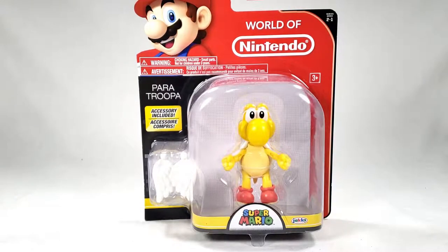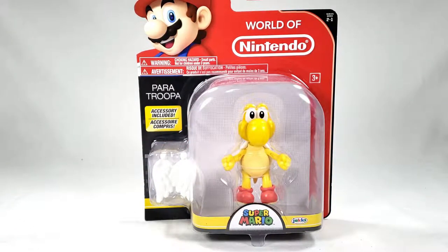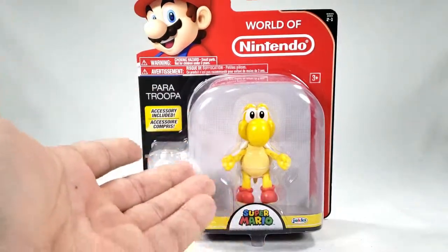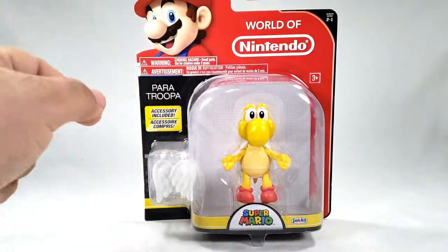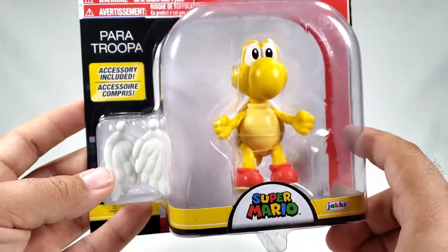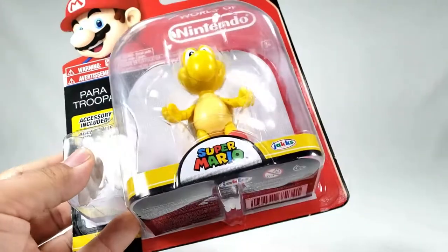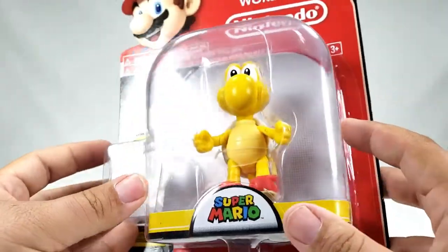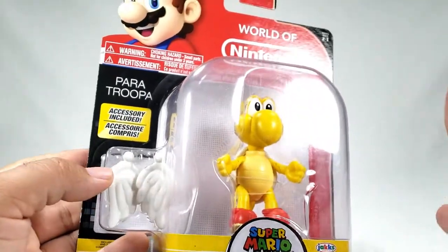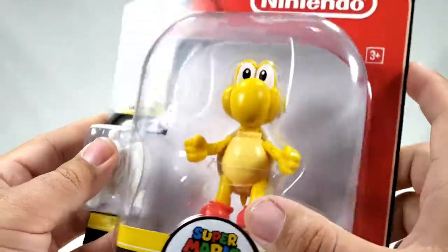What's up guys, so today on Showkey Clicky we're taking a look at another World of Nintendo figure from Jakks Pacific — the four-inch-ish line. It is the Paratrooper, which just means he's a turtle with wings. It's Series 2, so an earlier one than we've seen recently. This was sent to me by my good buddy Unboxing Art. They have a much bigger selection up north; down here there's virtually only one place to buy these, which is GameStop, and their selection is pretty weak.